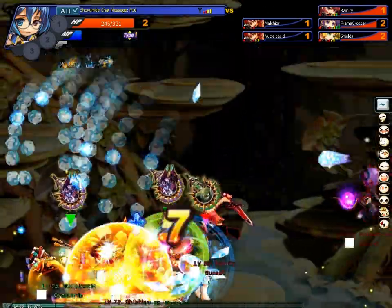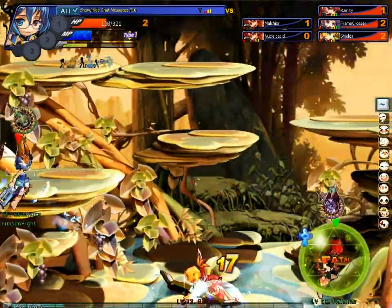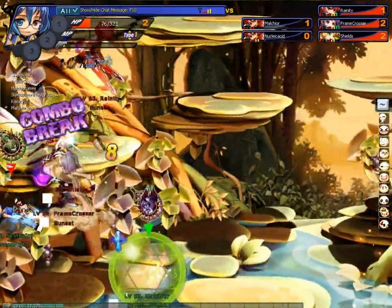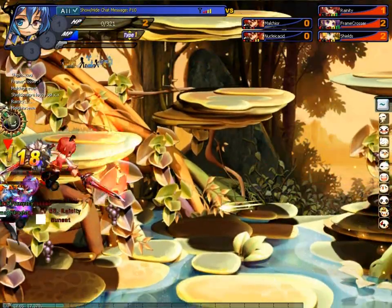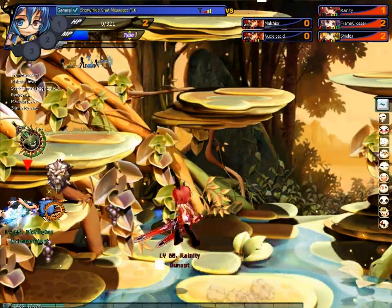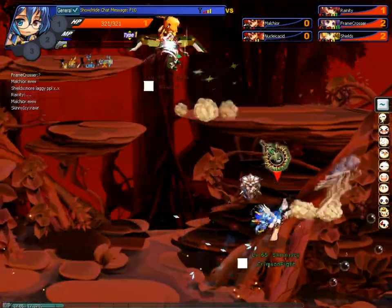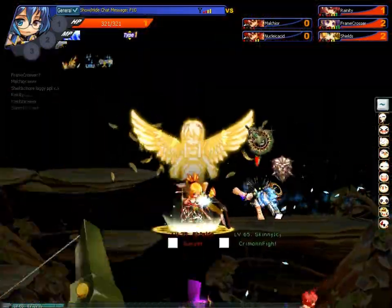And you can land a grab before they get to the ground. That's pretty much all I got for this video. Basically, just keep an eye on your mana. The PvP revolves around mana pretty much, I would say. Mana and grabs — that's pretty much it. And you can link grabs with spells and all that. So that's about it.